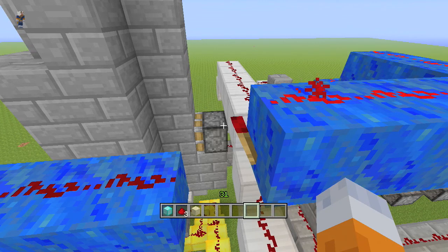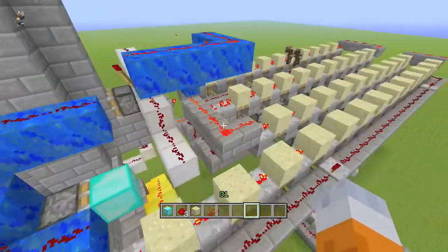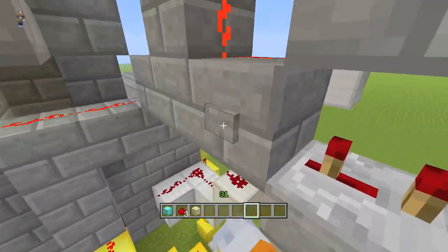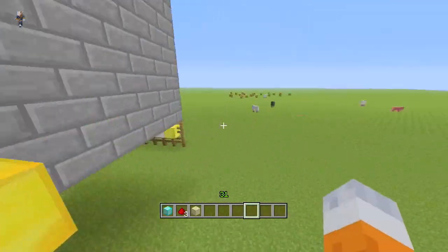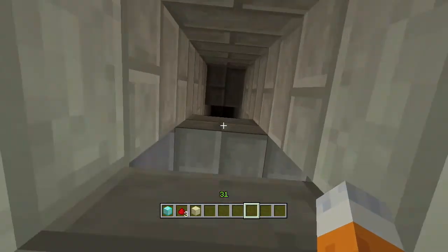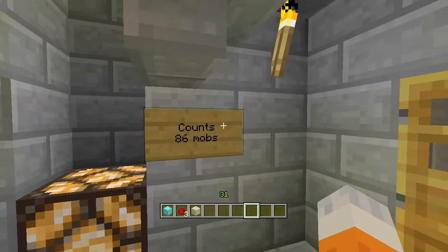Okay, now we're back and I'm going to press this button one last time. Now it's going to start going off — I forgot, it's the manual reset part. So see now it shuts it so that mobs can't fall down here anymore. You kill them and you get your 86 mobs.